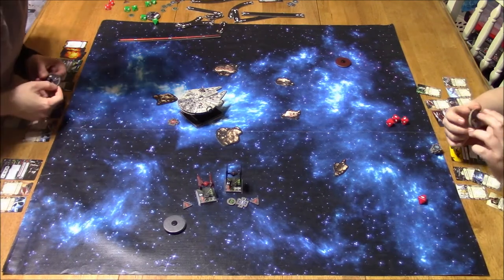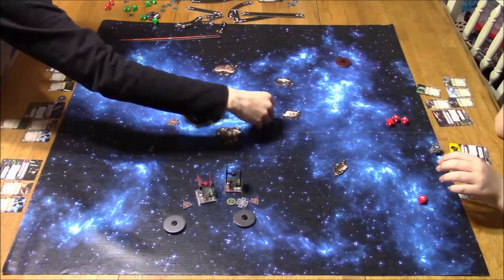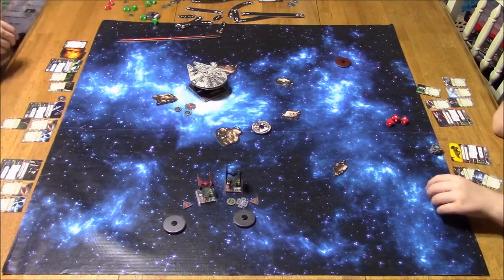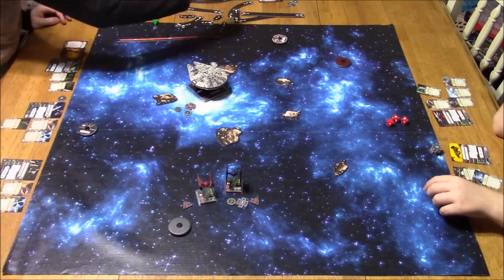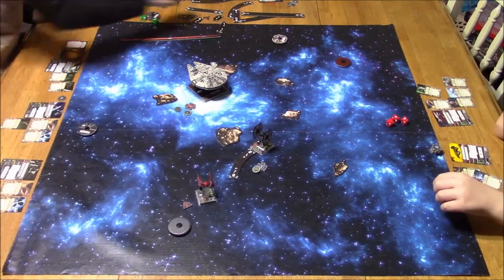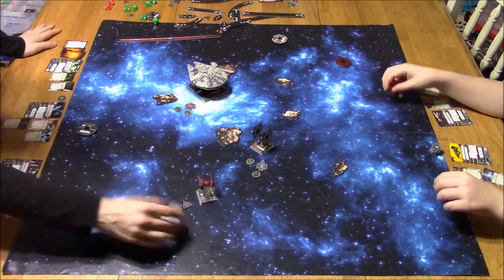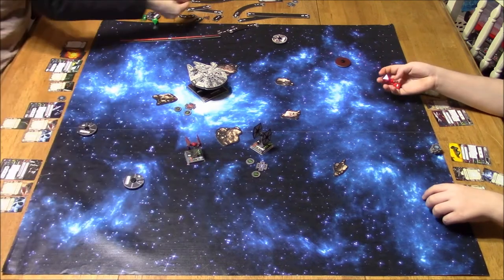I want to knock them down as quickly as possible because eventually that 360 will catch up to me. Luckily both my ships are pretty maneuverable with a lot of ways to dodge attacks. I've got Calm Relay on Omega Leader and the target lock so he can't modify dice. Soontir Fel has Auto Thrusters and can Push the Limit for that extra focus — there are a lot of ways these two ships can survive. But dice have been known to be mean, as we all know.